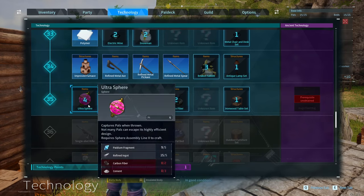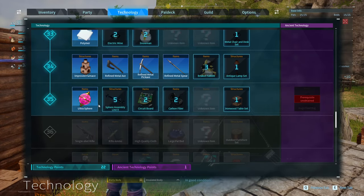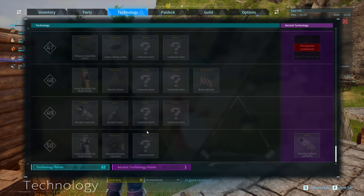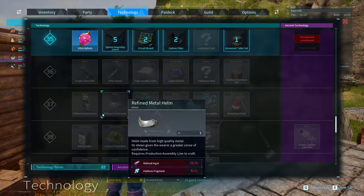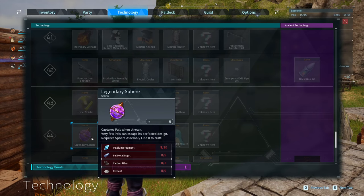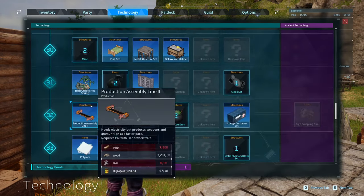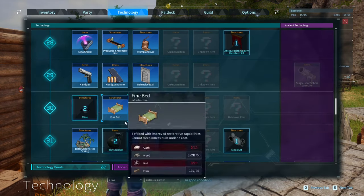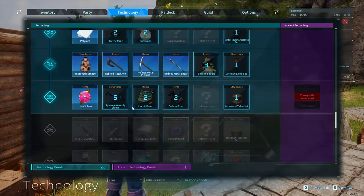We're at level 35. We unlocked the ultra sphere! So we weren't even at the last tier — we have one more tier sphere after this one. The hyper sphere I was holding onto so dearly is only a level 27 thing. But they get expensive — goodness gracious.